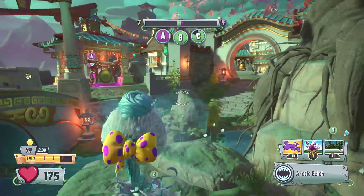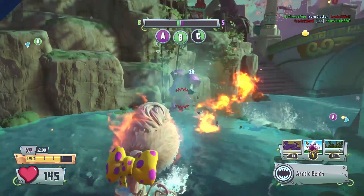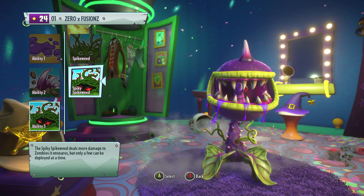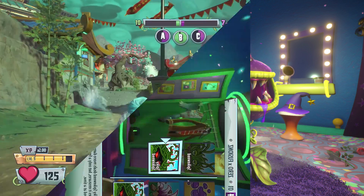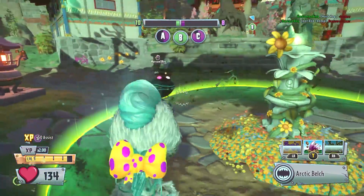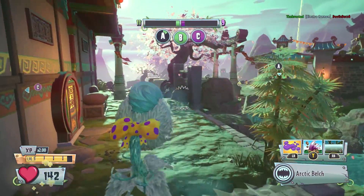The first thing we do in these ability comparison videos is look at the descriptions. Spikeweed says: laying Spikeweed traps is a great way to ambush zombies — if they walk over the Spikeweed, they'll get ensnared and are easy to chomp. The Spikey Spikeweed says it deals more damage to the zombies it ensnares, but only a few can be deployed at a time. So the Spikeweed is your standard version, while the Spikey Spikeweed deals more damage but you can deploy fewer.